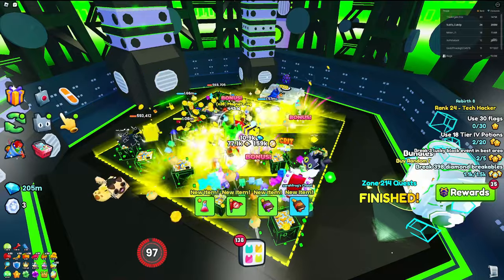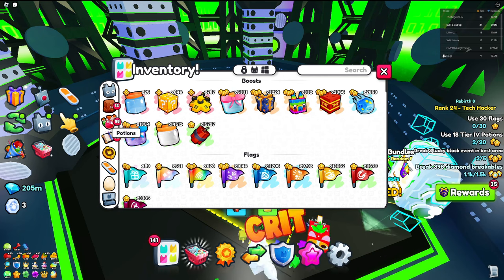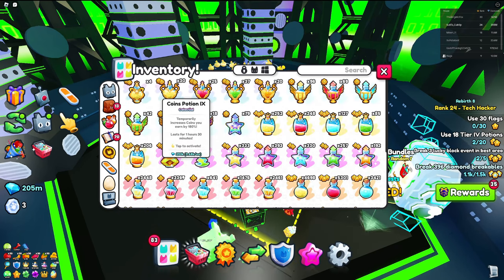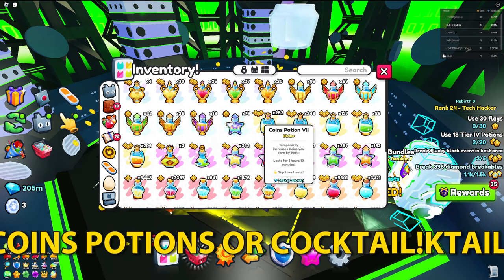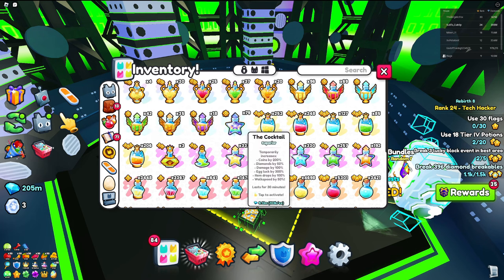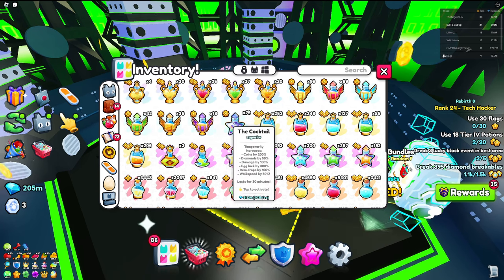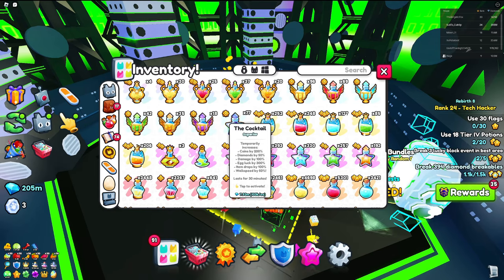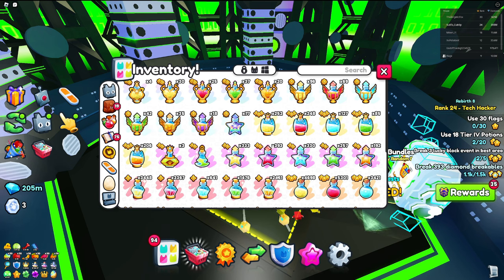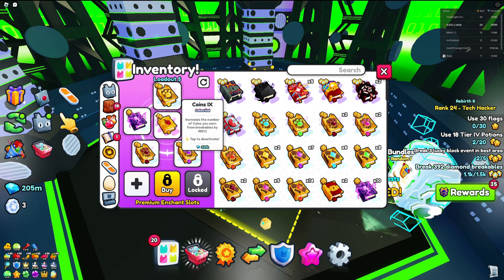Right now I'm getting a ton of coins — about 1K per second — and we haven't even touched potions and enchants yet. In the potions menu, you want to equip your Coin Potion, as those are the most important. The Cocktail potion is also really OP — it's similar to the Coins push but gives additional benefits too, so the Cocktail is probably the go-to potion for grinding coins.